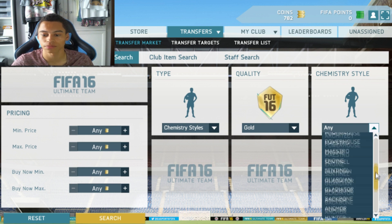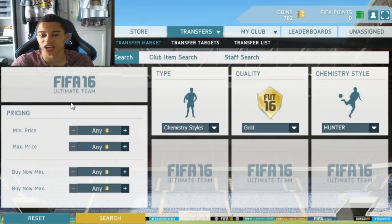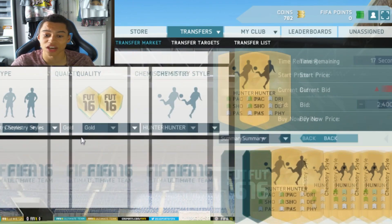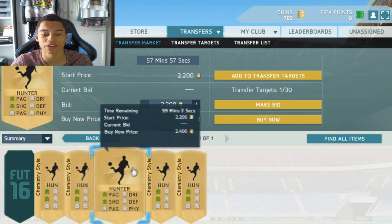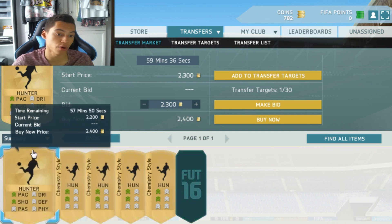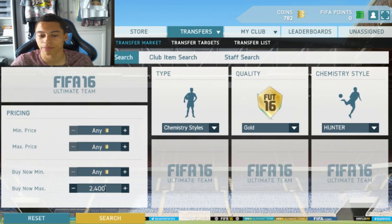So chemistry styles — if we go and look at Hunter. Everyone knows the Hunter card: plus 3 pace, plus 3 shooting. Usually on FIFA the Hunter card goes for about 4-5k. On this FIFA right now it is going for 2.4k, so I reckon it will rise to at least 3k if not higher. I recommend picking up a couple of Hunter cards — you don't want to go all out in case it doesn't rise, but you can probably make about 1k per card.